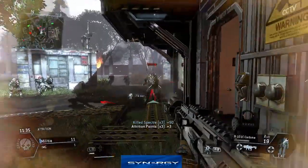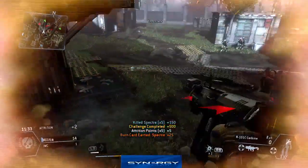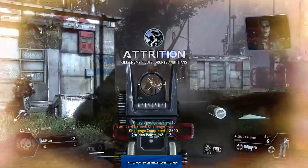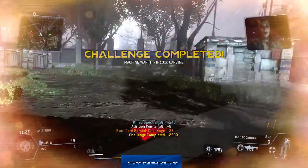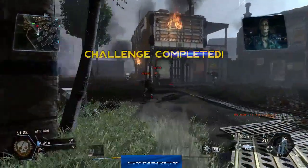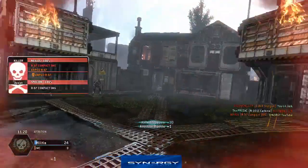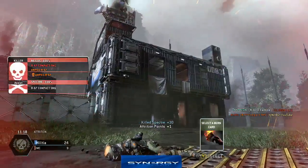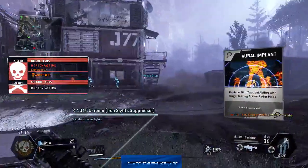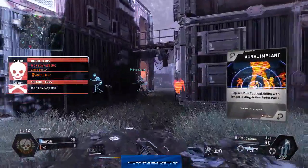Unfortunately I am surrounded by an absolute army of spectres. And as you know, spectres are not the easiest to take out — I'm taking a lot of damage from them at the same time. I'm just doubling back on myself, taking out some more spectres. There's a guy camping in that building, and this time we're going to use the Aureal Implant and get straight back into the action.